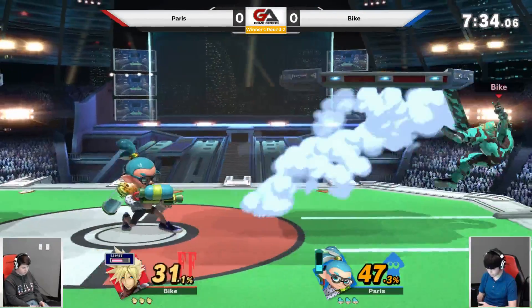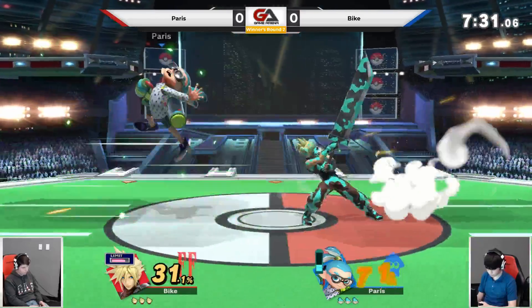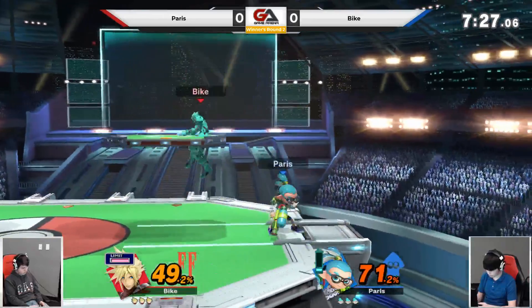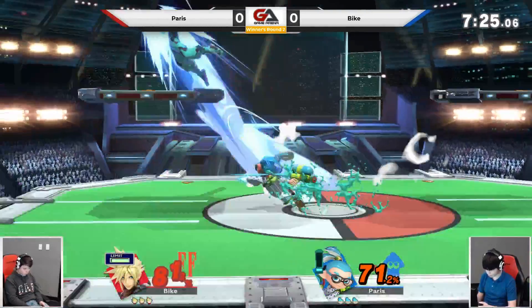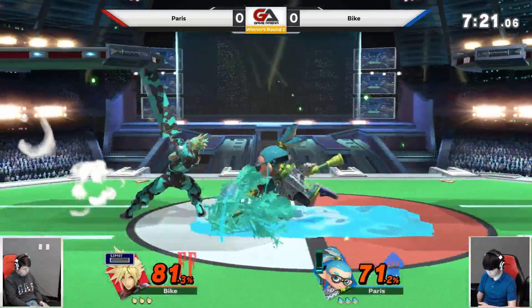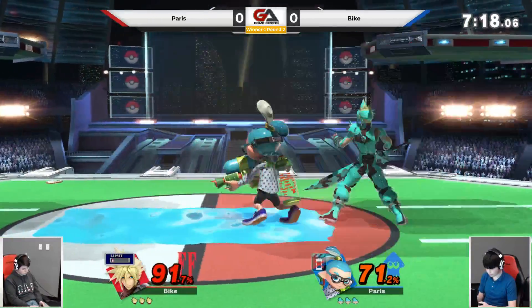Cross slash coming in handy again. The jab at close range doesn't get much off it though. Nice forward tilt, just an inch of the Blade Beam. He has the ink so he can get the damage. He rolled out of the way of that limit cross slash — nice job by Paris.